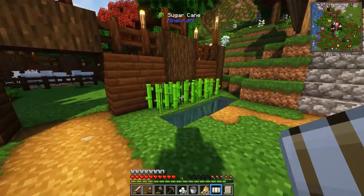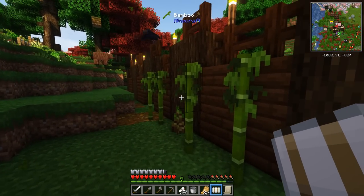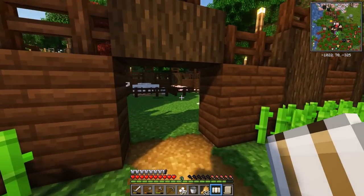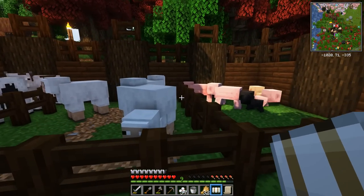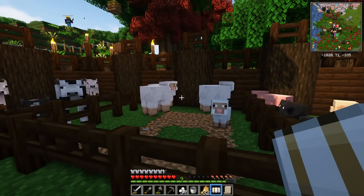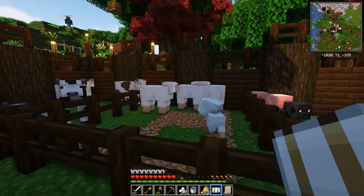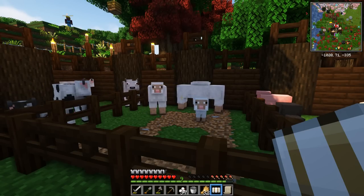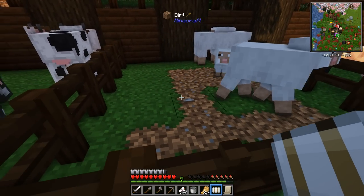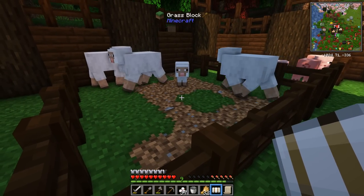So the cactus is down, the sugar cane's down, the bamboo is being farmed as well and already growing — already seeing gains and yields from that. Everything's kind of coming up Millhouse. We're going to wait with the sheep until we have a lot more to start coloring them so we can shear them to get different colored wool. Wow, these sheep are voracious though — they are chomping away at this grass. I might have to extend these pens out a little bit further backwards so they have enough grass to eat.